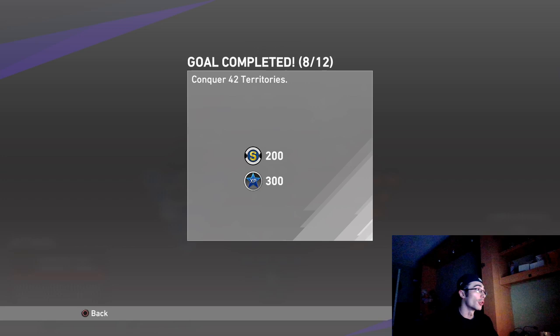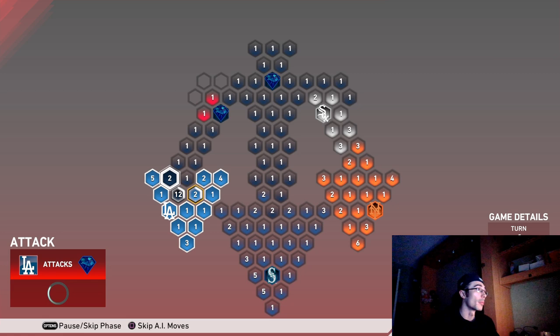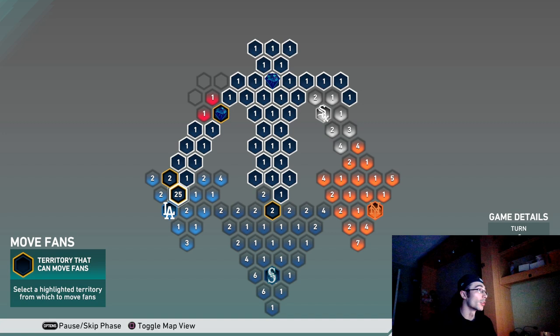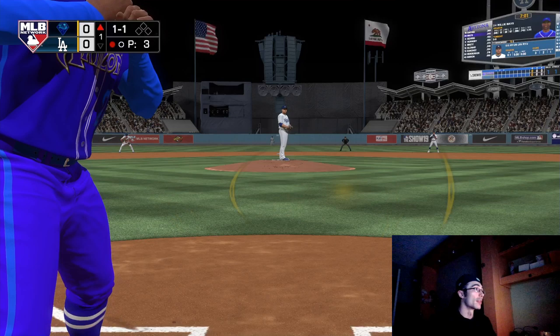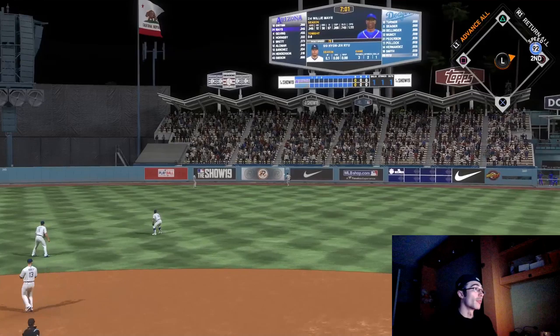I probably could have played the stronghold game against the Dodgers with 12 million fans on All-Star, but I went ahead and reinforced anyway. I'm also trying to double up my route towards the Dodgers because I don't want the computer to cut me off — basically take one spot between my territory and the stronghold, which would block me from reinforcing. I also have a good amount of speed at the top of my lineup.